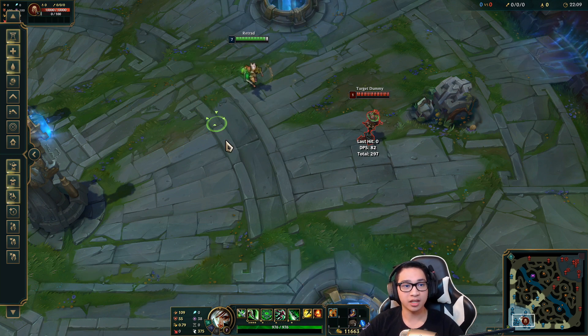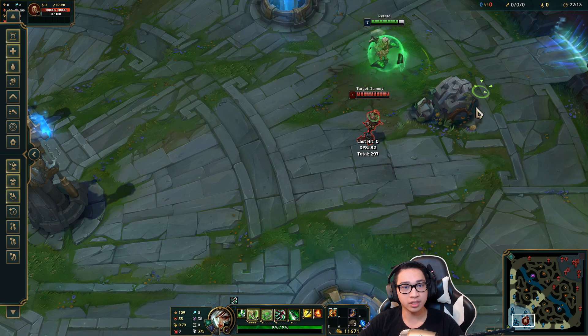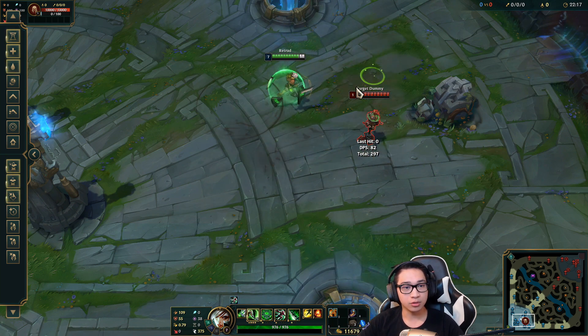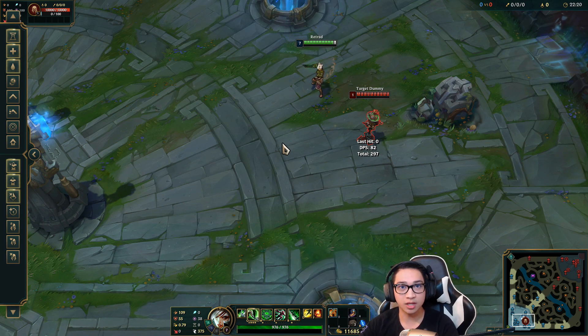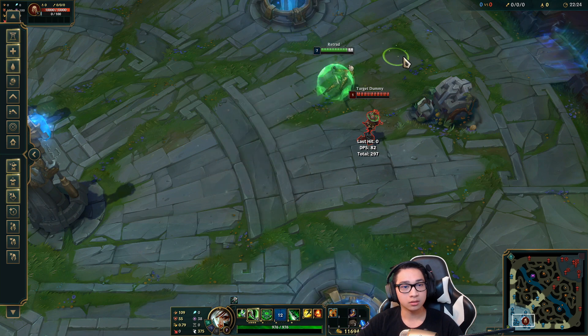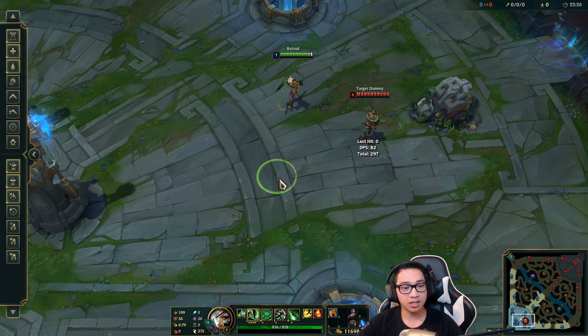If you want to practice the timing, you just want to get the feel of it. All you have to do is go around pressing E, W, Q — not really at the same time, you have to press Q after — it looks like this. Or try it with another ability like R.